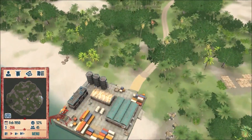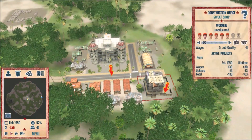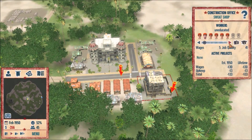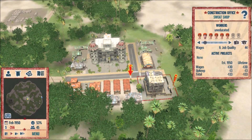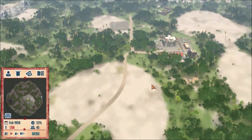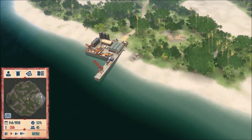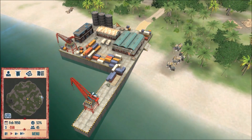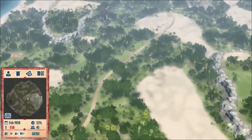These farms will start generating income. Oh — we have a construction office, okay, we're good. If you don't have a construction office then nothing can be built and you're pretty much done. Once a month there will be a ship that comes in here and it will take any exports you have and send them off to places where you will get money when they buy this stuff.